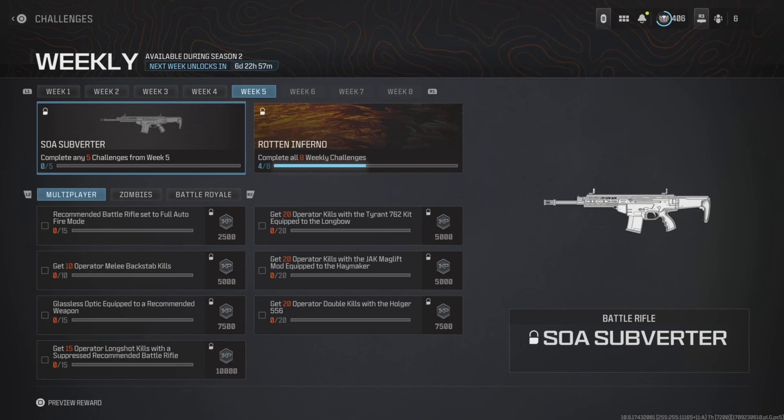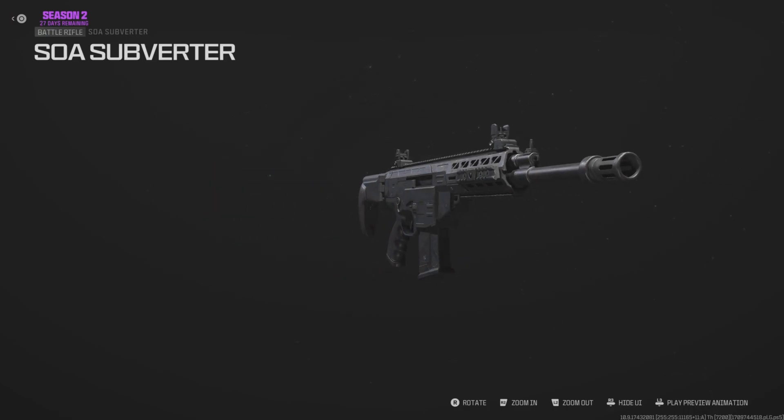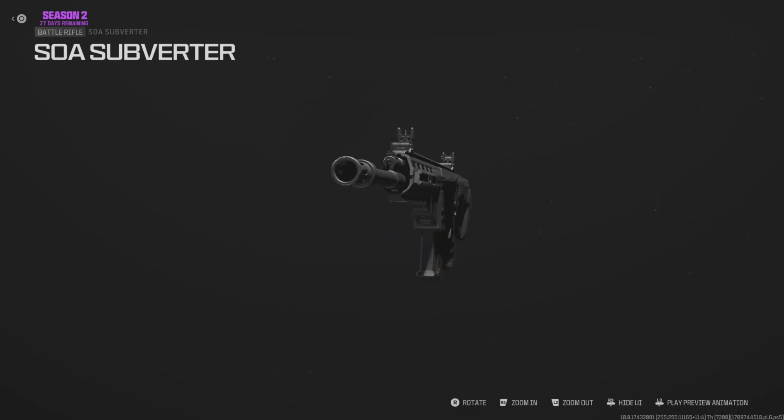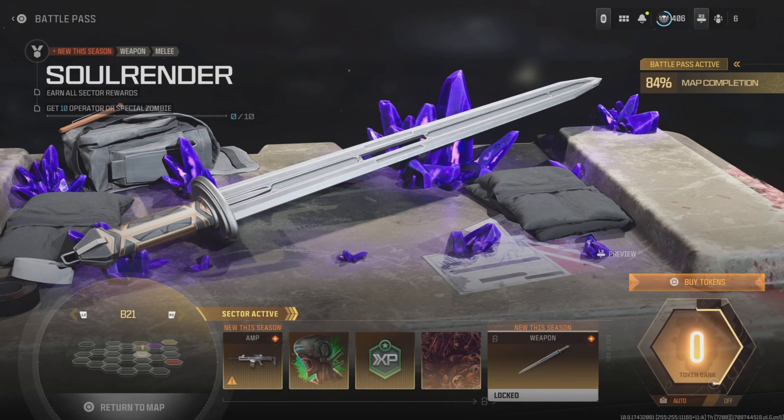Now because today is also Wednesday there's a new set of weekly challenges, which this week features the new weapon — the SOA Subverter — which is like the new battle rifle that just came out for Season 2 Reloaded. Then over in the battle pass we also have the new Soul Render melee weapon, which is like a sword that you can actually use here inside of Modern Warfare 3 and Warzone.